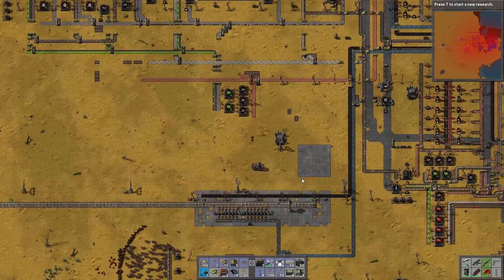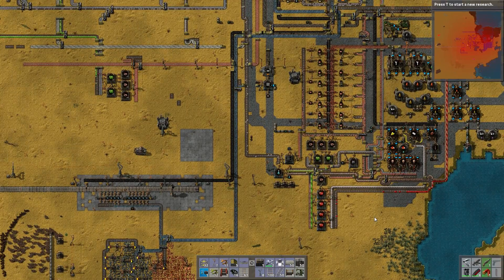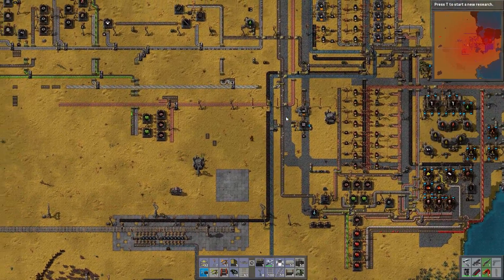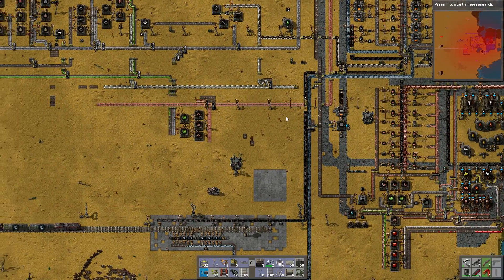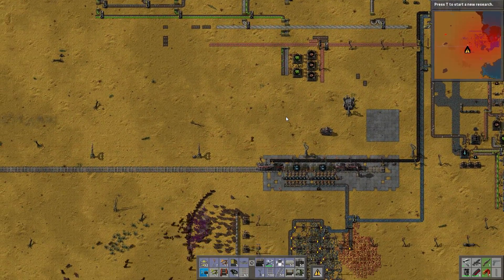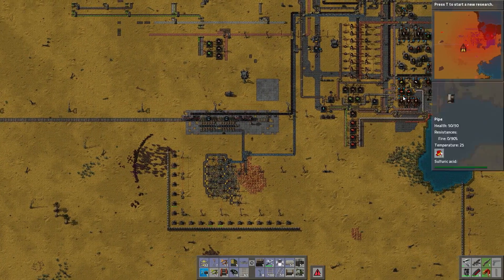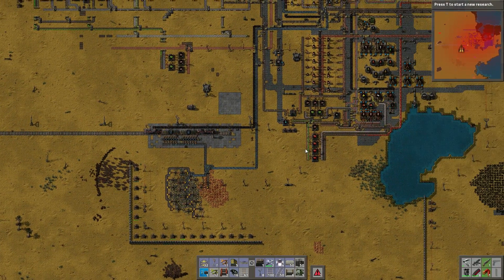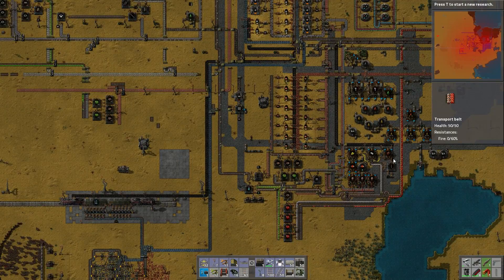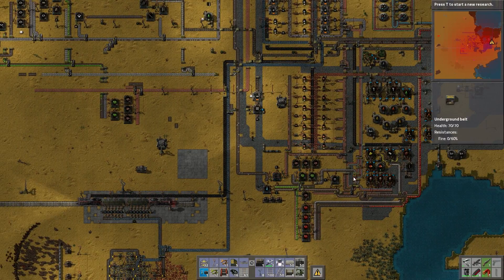What we want to do is bring advanced electronic circuits onto the main bus. Our ore is coming in fine, our coal is good. To do that, we are going to want to bring plastic over here. I'm trying to determine what all I want to bring over versus what I want to keep here — what should come over by belt or use logistics.